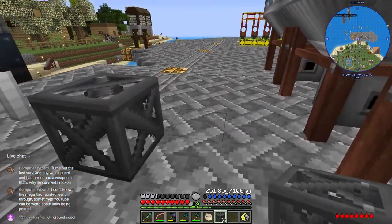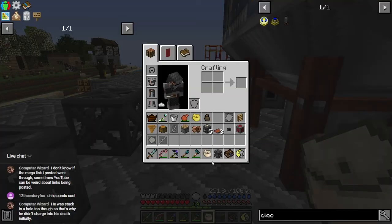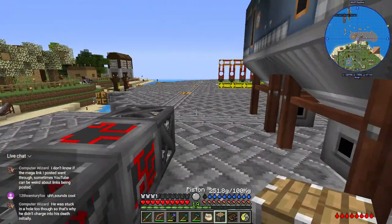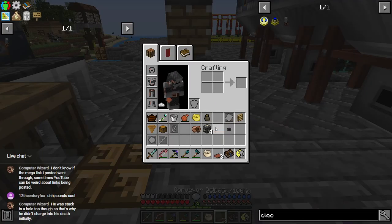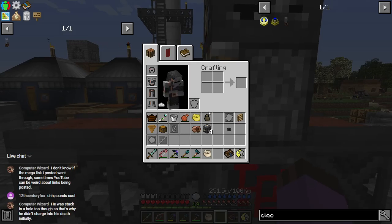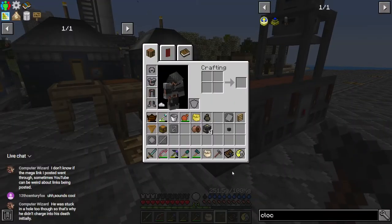The metal press layout: it's the redstone engineering block in the middle, then it's the piston on that — we'll need to hammer it properly — then the heavy engineering block on the other end with conveyor belts all the way across. Hammer the piston into proper alignment and there we go — that is a metal press.